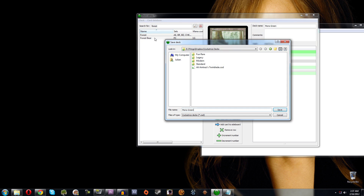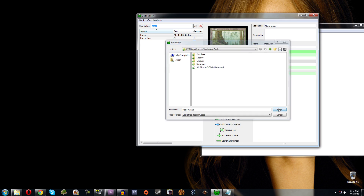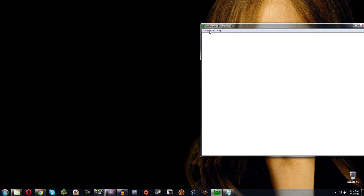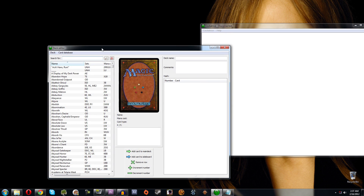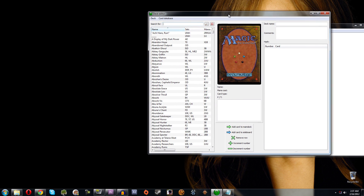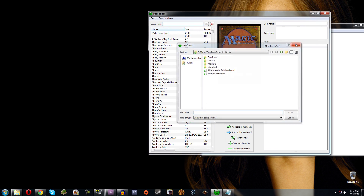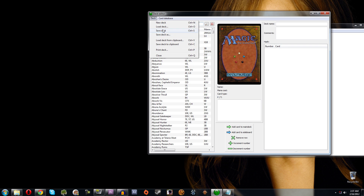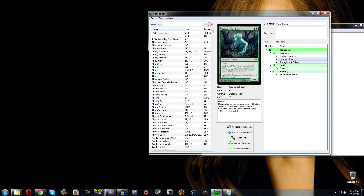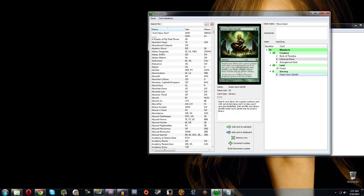When you're done, hit Save Deck — it pulls from the title field as your deck's name, 'mono green,' and hit Save. Now let's close the deck editor and reopen it. I can hit Ctrl+O for Open, or go to Deck and Load Deck. Here's my mono green deck and it's just like it was before — it saves correctly.